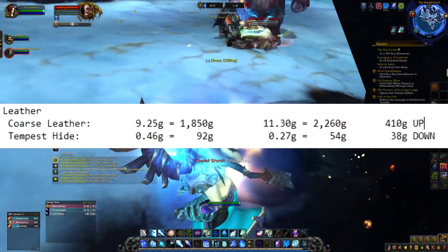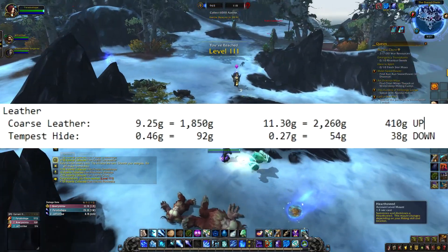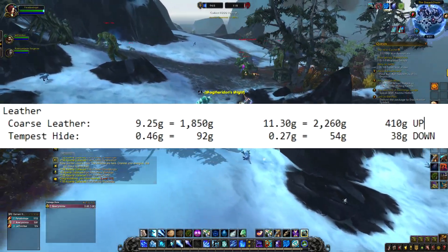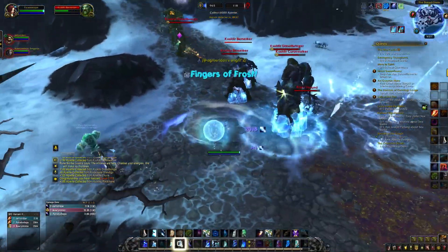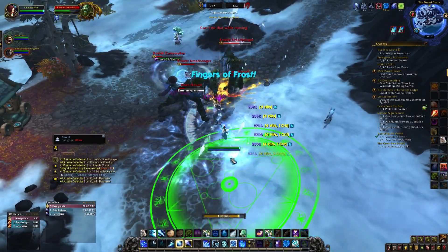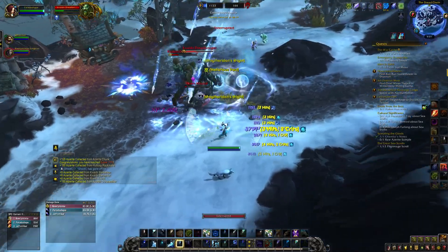Let's get into skinning — actually a pretty nifty one. Coarse leather actually went 410 up, and tempt his hide went 38 gold down, which we knew would happen because tempt his hide is so easy to get. So is coarse leather, but I'm kind of surprised that coarse leather is going up, which makes me think that the farming spots I show you are actually going to be really helpful in the future if they keep going up.